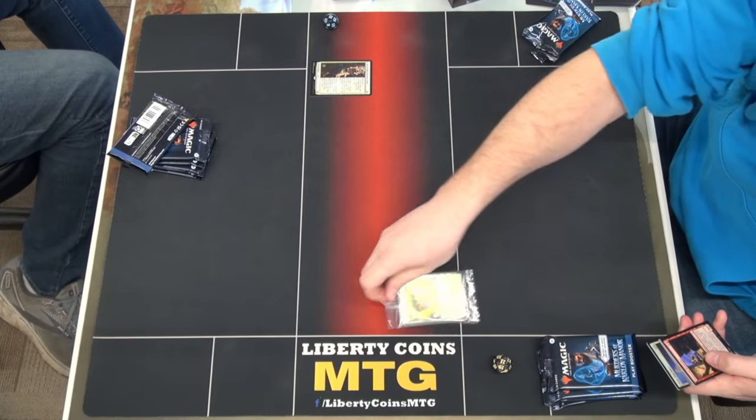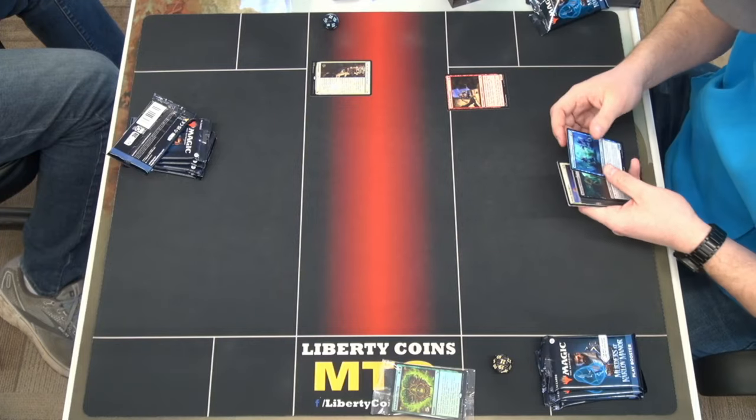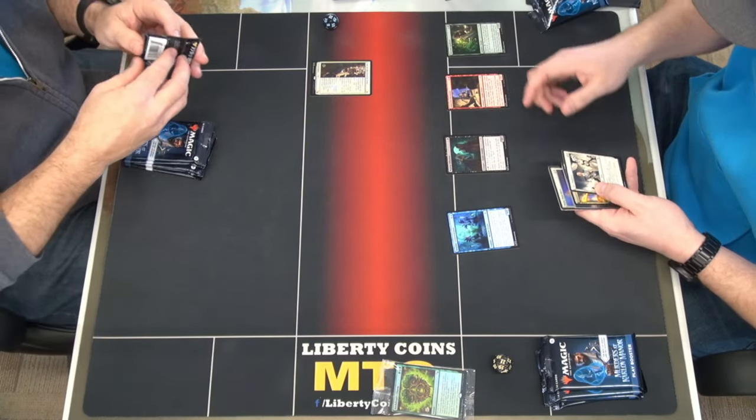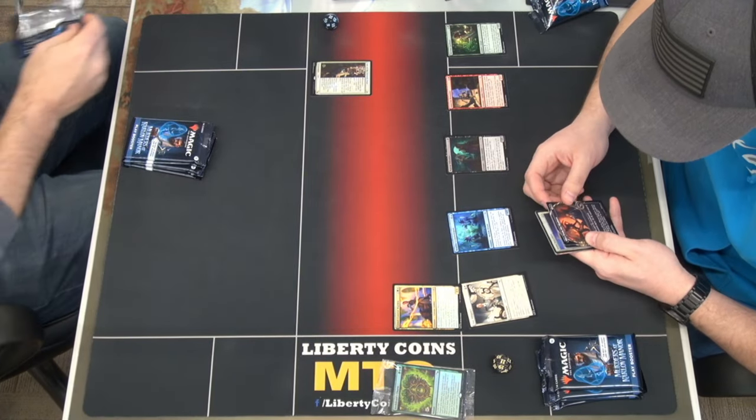You're halfway there to building a trash bag. You've got Slime Against Humanity. I got a list card. If you open the list card, you can play it.